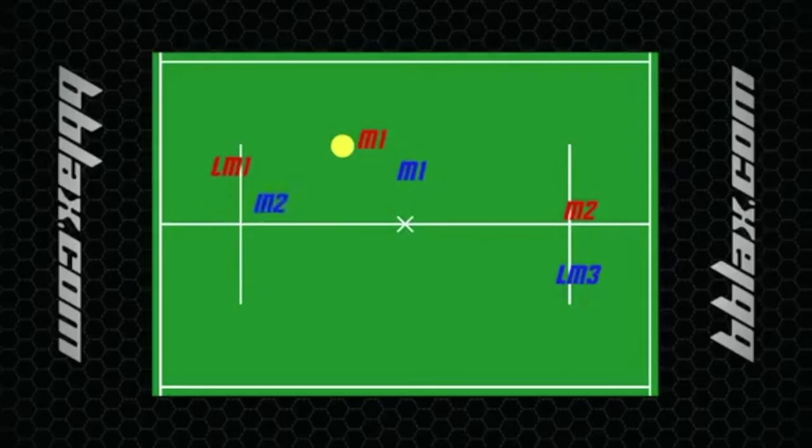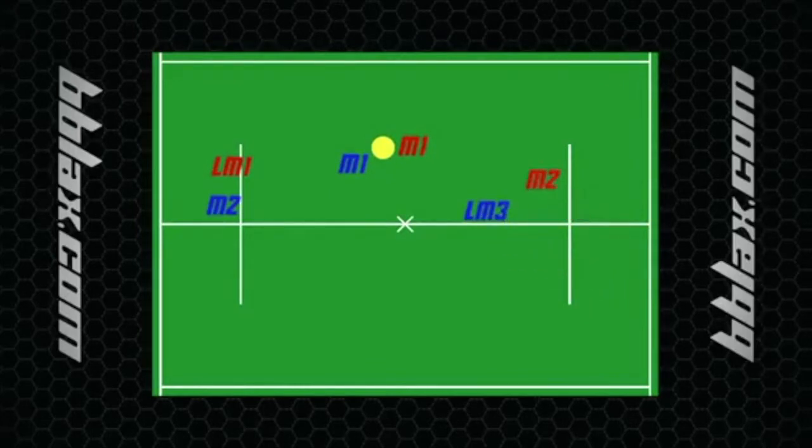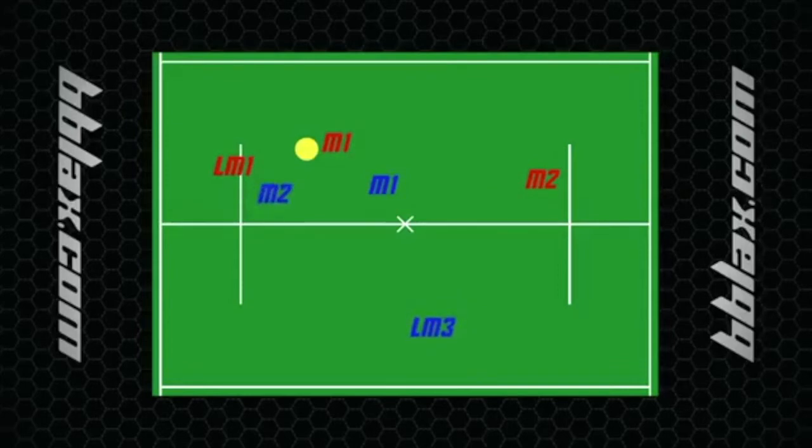And try to jump a double right here. Same thing on this side — you want this LSM coming up through here while cutting off the break. Really important: whichever side this midfielder funnels the ball, so if it's this way or this way, the opposite wing has to drop in.